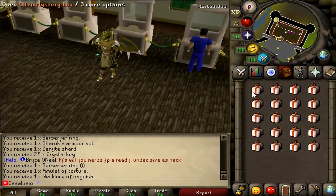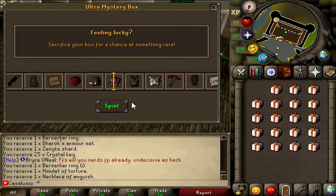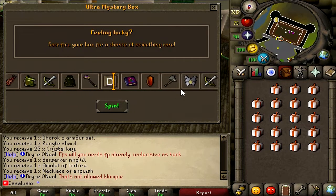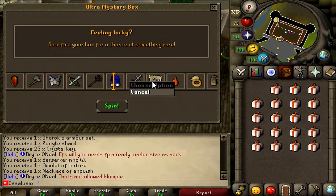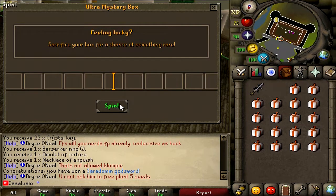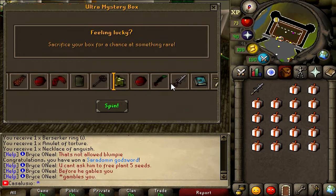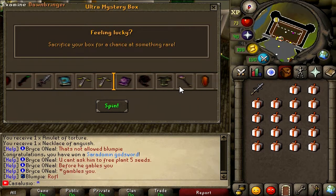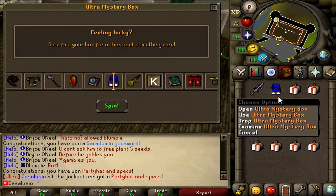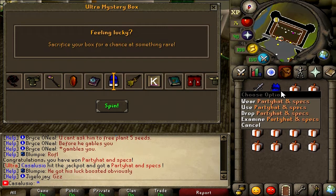Now let's open these 20 ultra mystery boxes. Okay, the first one — it has an animation, let's spin it. Okay let's see — infernal cape! Imagine getting that. Another one — it's stopping. Okay, Saradomin godsword, alright I guess, could've been worse. Okay let's see — I saw a twisted bow in there! Come on, come on. What the hell man, are you kidding me dude? Because we hit the jackpot — what the hell man, this is so rare bro, I swear to God man. You actually got it — what the hell man, I don't even know how to react. Just look at this bro, this is insane!